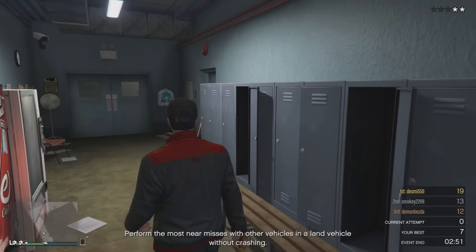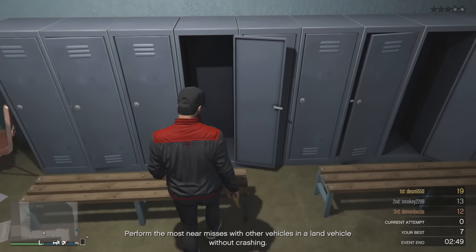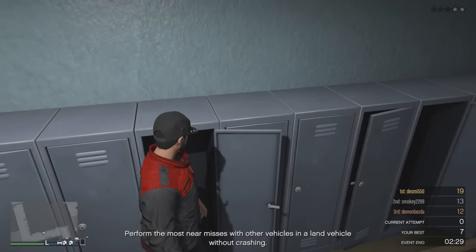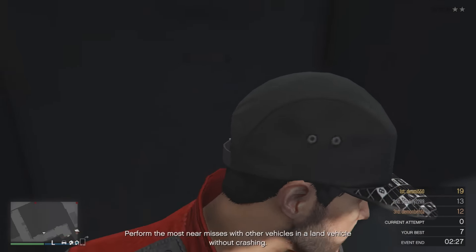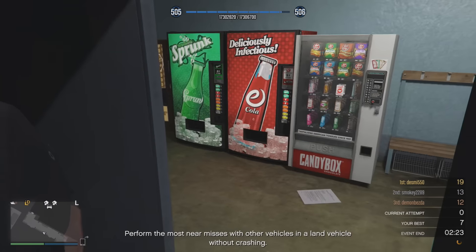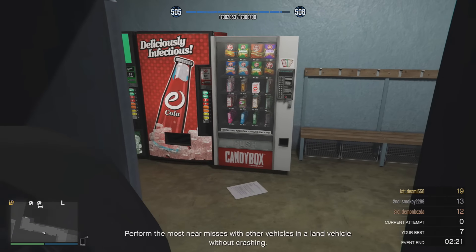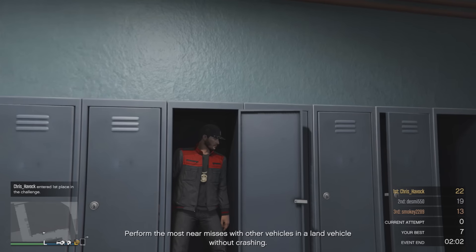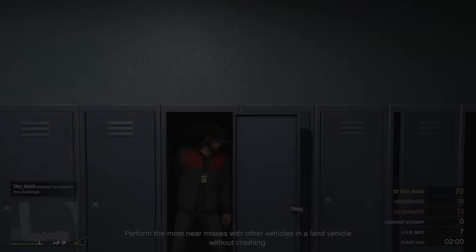Next up, this is an awesome secret location for you guys to go and check out — and this is inside a locker just in Devon Weston's hangar. All you're going to want to do is climb onto the bench and slowly squeeze your way inside the locker, or just simply press your back and lean against the back of it, and what you will notice is you'll be completely hidden inside. This is a great way to surprise your friends as well as lose the police. As you can see, you're very well hidden, and I don't think many people are going to suspect you to be inside the locker.